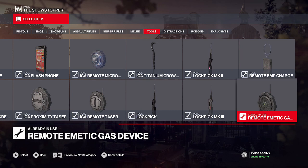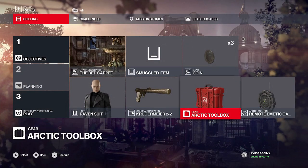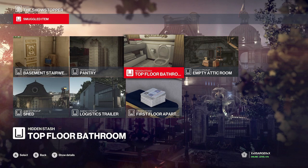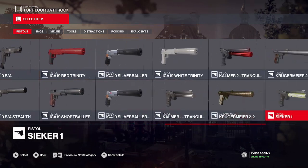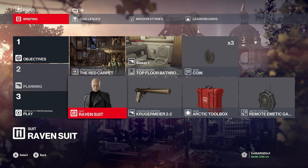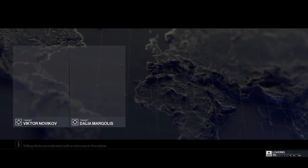Provided you've unlocked it — I honestly forget where it gets unlocked — put that in the briefcase. Grab any silenced pistol, and what we want to do is smuggle the seeker to the top floor bathroom. Make sure you have the seeker up there, take any silenced pistol, any suit, and let's get right into this.